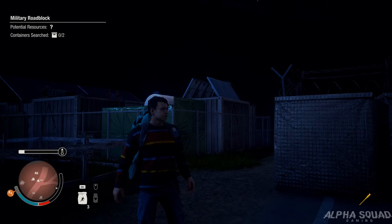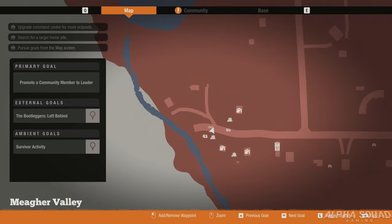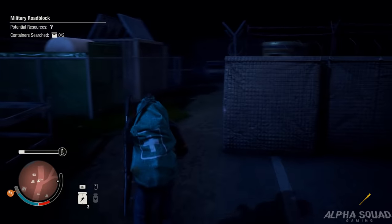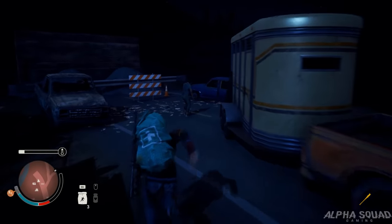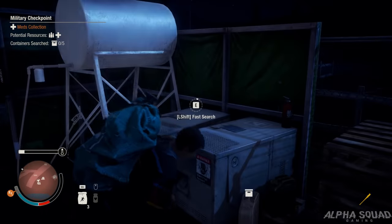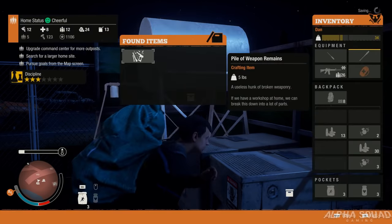Here is the third military outpost in Meager Valley. You can see down here in the very bottom left-hand corner of the map, right where this road comes to an end towards the end of the map by the river - we have a military checkpoint. This one actually only has two things to loot and it doesn't really tell us what potential resources are. There's five containers in here - there are only two outside. Pile of weapon remains and a gas can.